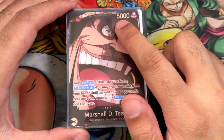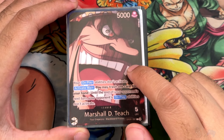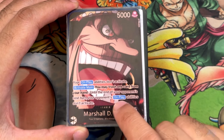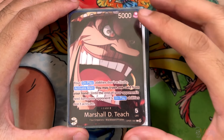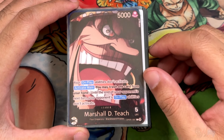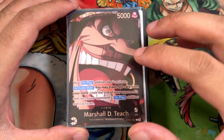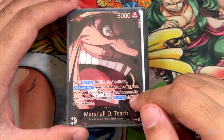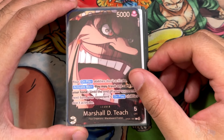Let's begin. 5000 power, 5 life, black leader. Your on-play abilities don't activate, so you almost never ever want to have on-play cards in your deck. Activate main: you may trash one card and until the end of your opponent's turn, they cannot use on-play as well. The mark of a good Blackbeard player is just knowing the matchup and knowing when to play this. For example, if you're playing against Katakuri, you want to stop their 8, 9, and 10 drops. Just knowing the matchup is what's going to make or break this leader, because you're trashing one card per turn.